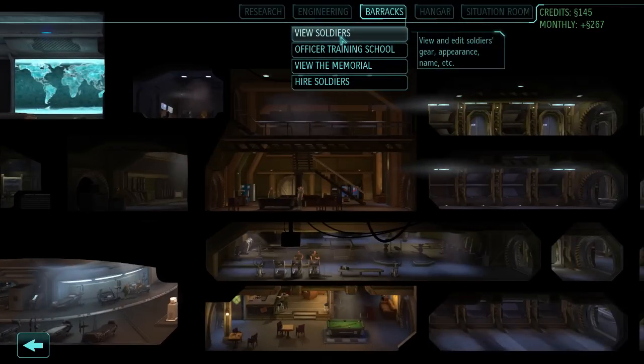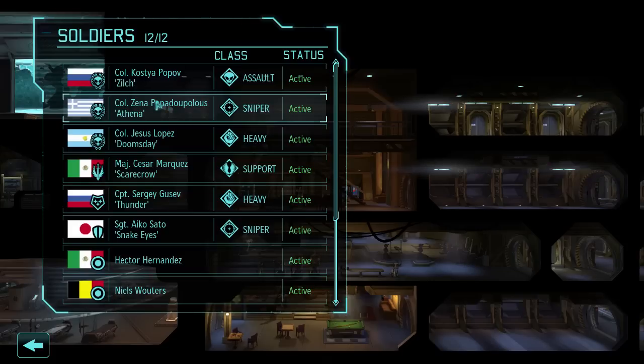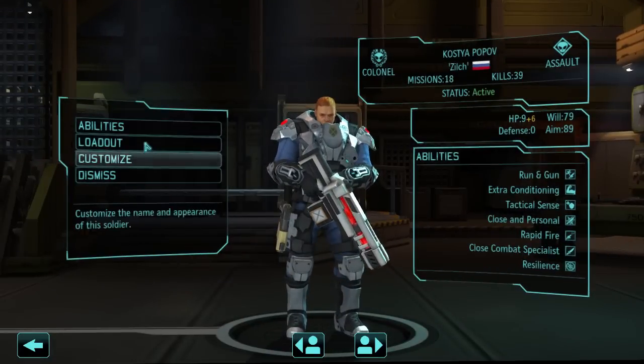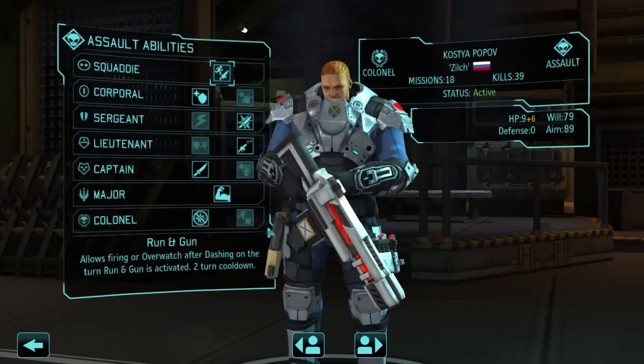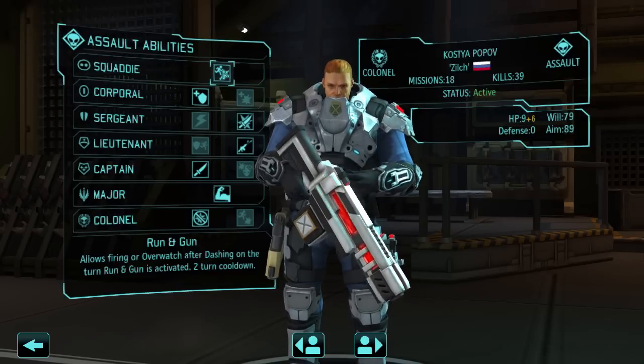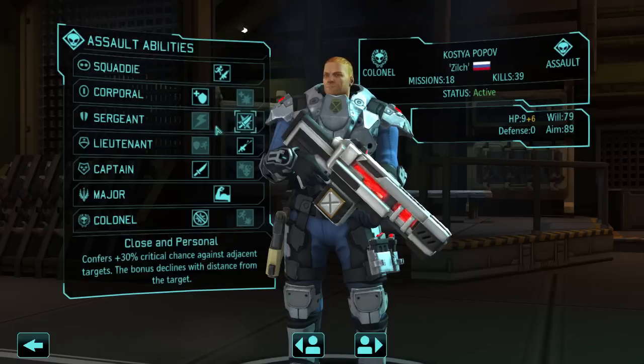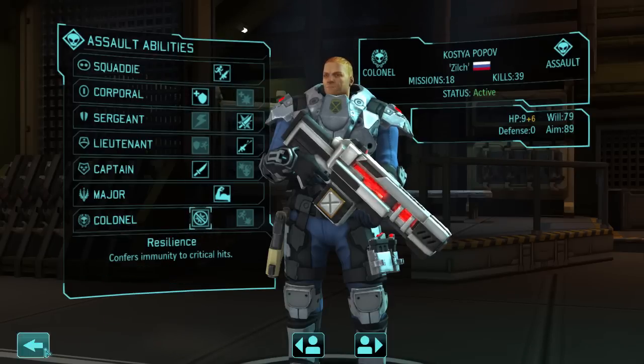You have your barracks with your soldiers. I don't have many at the moment, but you can hire more — they're very cheap. And there's a leveling system as well. This guy is a colonel, so he's got a full set of stuff. When they first level up, they get to be a squaddy, and that determines straight away if they get to be an assault, a sniper, a heavy, or a support. You can't choose that — it's just random. This guy is an assault, so his first skill is run and gun, which allows him to shoot even after he runs twice in one turn. And then you can choose between some skills as they level up further.